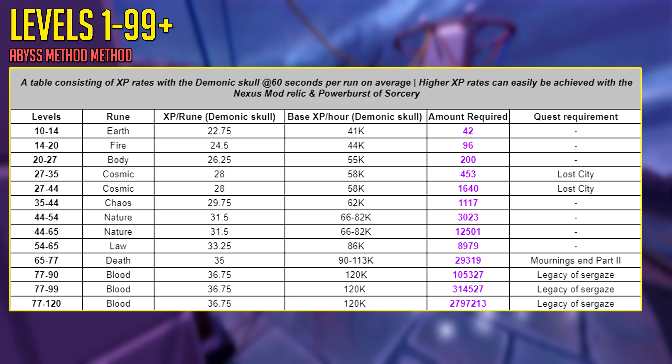Here's an overview showing all the different runes you're going to be making and the basic XP rates you can get using a Demonic Skull with around 1-minute runs. Blood runes may only show 120k experience per hour at base, but in reality with faster runs, the Power Burst of Sorcery, the Relic, and so on, you can get all the way up to 430,000 Runecrafting experience per hour. There are too many variables — do you have the unlocks, Bladed Dive, are you barging on skeletons, using the Power Burst, Mobile perk, the Relic? Blood runes are going to be very profitable — do those to level 99.